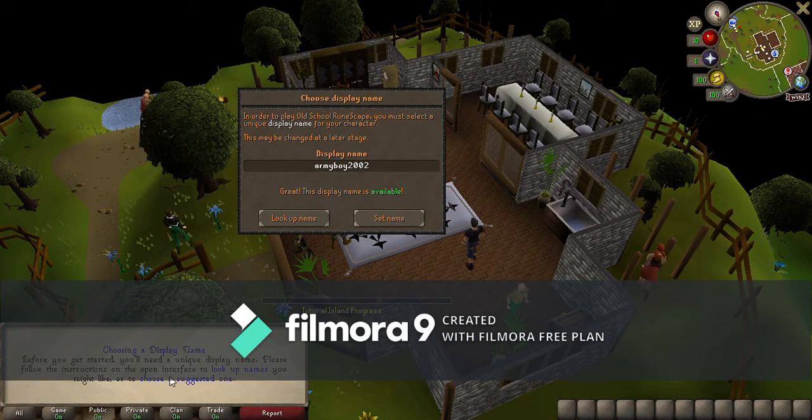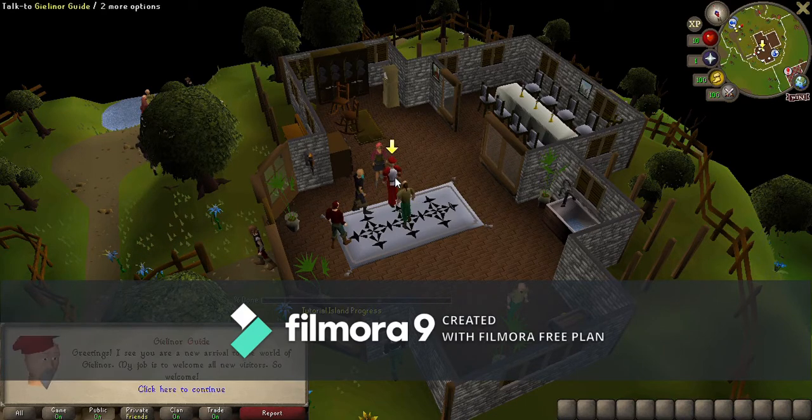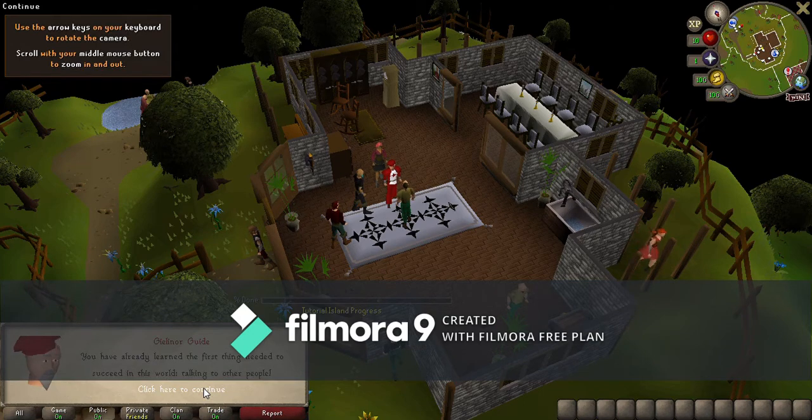Down in the bottom left-hand corner you're going to click on it and find an available name. I already have one so I'm going to hit set name. Then you go to your character — you can customize your hairstyle, click male or female, change your jaw. I'm a bearded brother so I'm sticking with my beard. Go to your arms, change your arms and hands, then hit accept when you're done. After that you're going to talk to this guy and he's going to explain things.